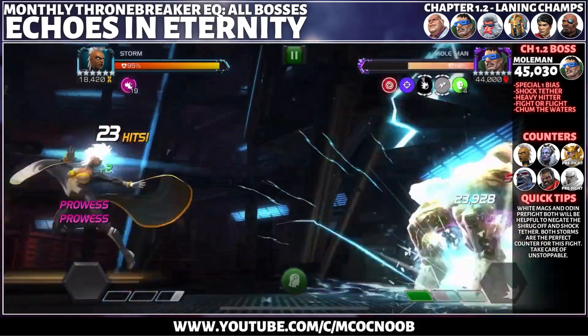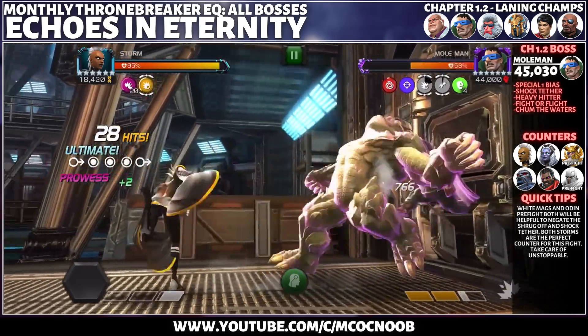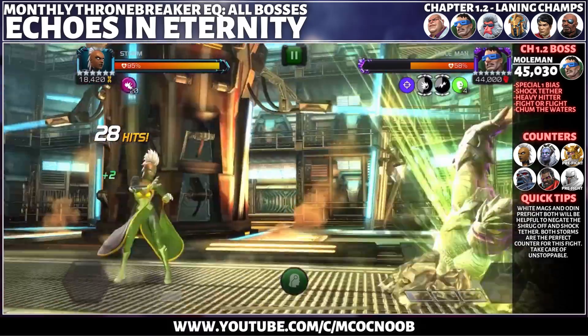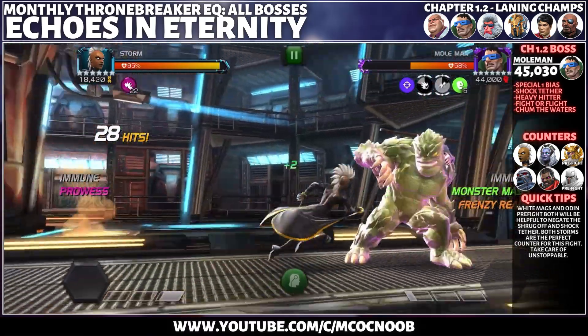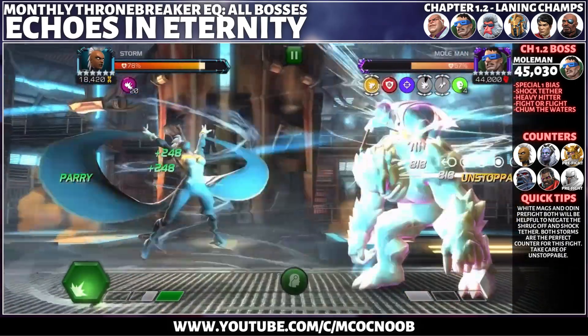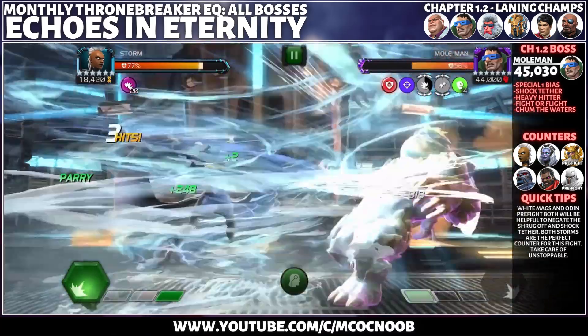They can easily dish out huge specials for a faster fight. You can use any champion as long as you use Wasp pre-fight and Odin pre-fight as well, helping you passively stun and also be shock resistant. For the lanes, it's best to bring skill champions with a high critical rate or shrug ability to gain furies.